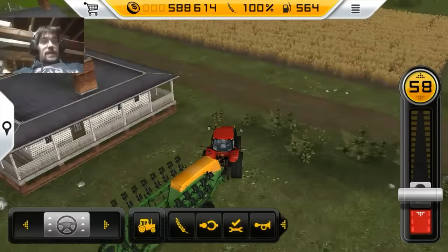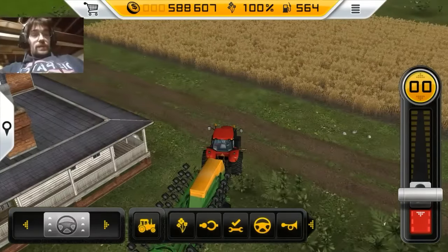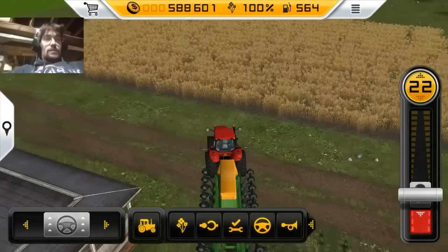See this one right here — that's your wheat. That's obviously corn. And that one's canola, and I believe that's the one I want to plant because I haven't planted any of it.